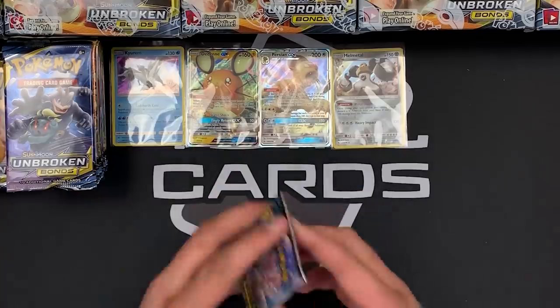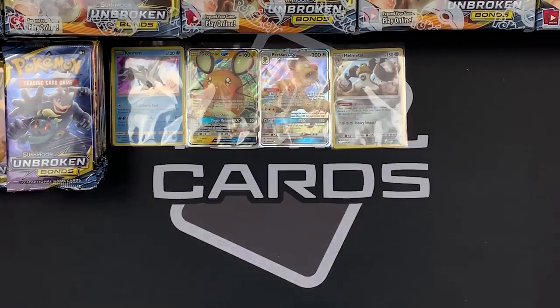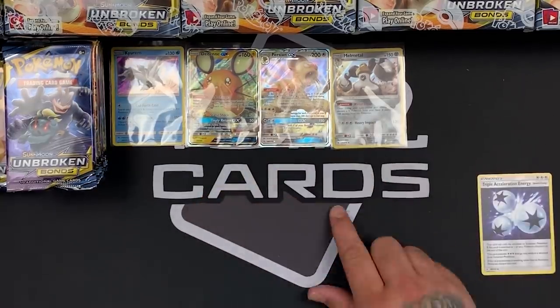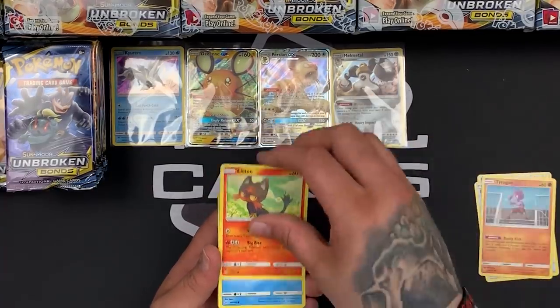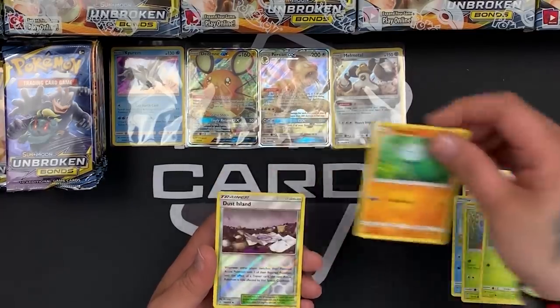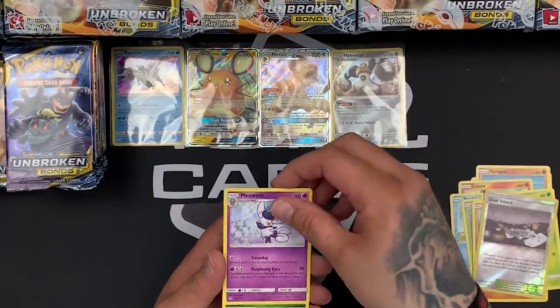Next pack — Gardevoir and Sylveon. We're almost halfway through the first box. You can find all the products we open on the channel on the website, TotalCards.net. We've got a Turbo Acceleration Energy straight out of the gate, Fairy Charm Ability, Tyrogue, Gligar, Krabby, Tangela, Oddish, Wooper. Our reverse is a Dust Island and our rare is a Meowstic. Very nice.